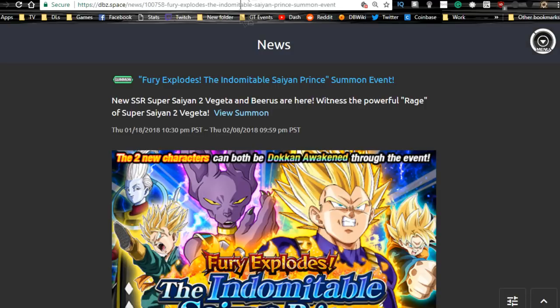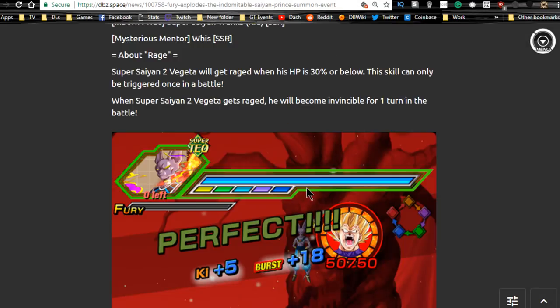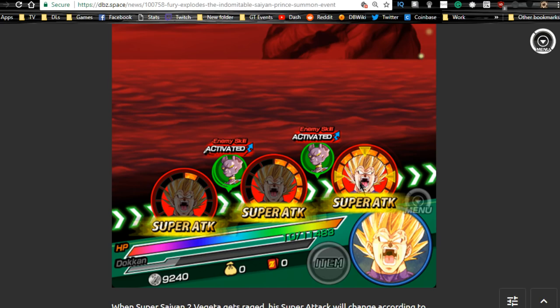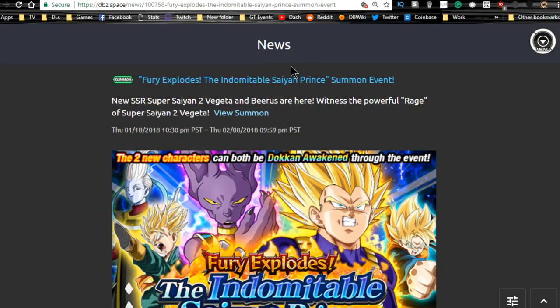The Fury Explodes banner — I recommend pulling on this one; it runs until today so it's a GSSR and those are never bad. It has one of the hardest-hitting units in game and a really good intelligence Beerus, so it's definitely worth it. Plus the Whis is really good for support when he Dokkan awakens, great for the Beerus since they're both intelligence type. The new Trunks and Goten are really good tanks — a chance to guard against all types. And Hit is just phenomenal, he's awesome especially with his Dokkan awakening rage mode. I really like this banner — grade A from me.